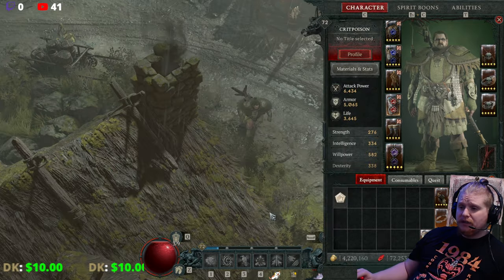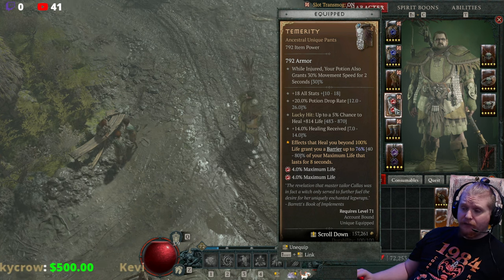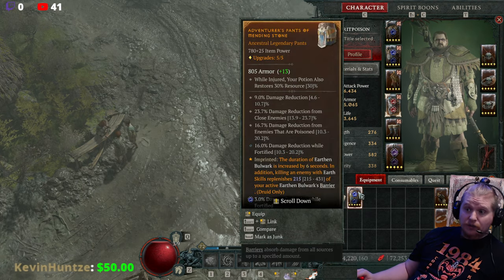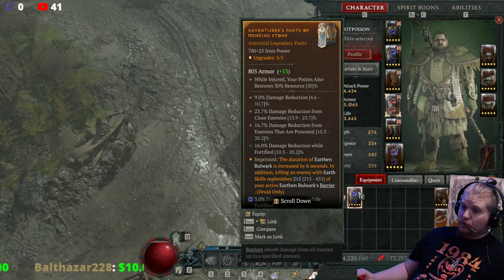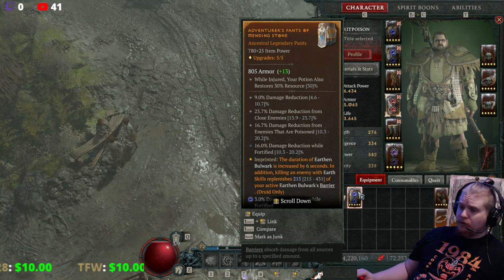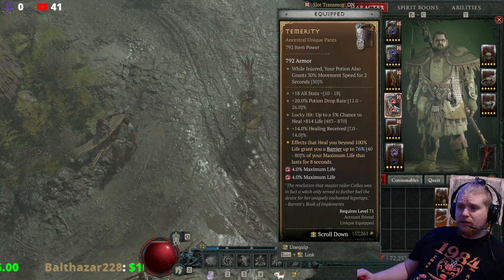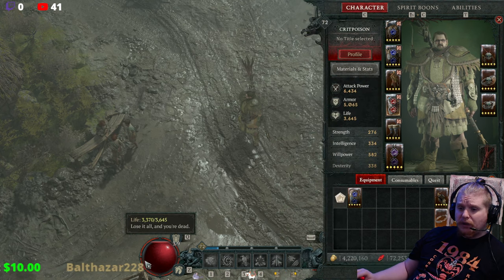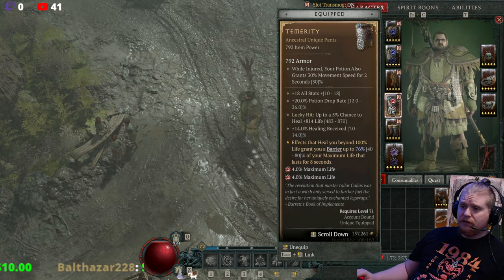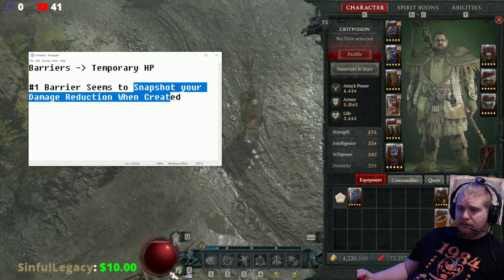Temerity pants in particular are a very big example of this because they have no damage reduction stats whatsoever. If you compare them to a nice pair of quad damage reduction pants that have things like 10.7 damage reduction, 23.7 damage reduction from close, 20.2 damage reduction while enemies are poisoned, 20.2 damage reduction while fortified — what you find is that the barrier created by Temerity is essentially the same as your HP, and because you don't have any damage reduction the barrier is basically garbage.